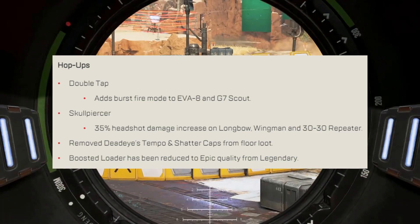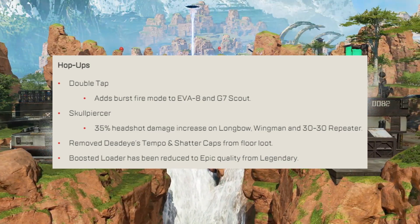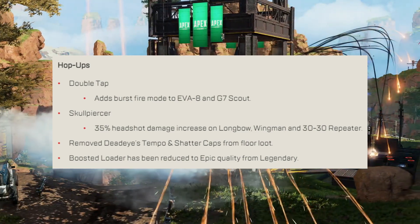Hop-ups: Double Tap adds burst fire mode to the EVA-8 and G7. Skullpiercer gives 35% headshot damage increase on the Longbow, Wingman, and 30-30. Deadeye's Tempo and Shatter Caps have been removed from floor loot. Boosted Loader has been reduced to epic quality from legendary.